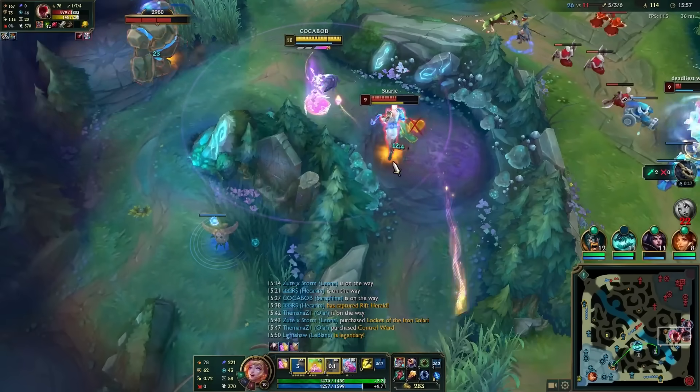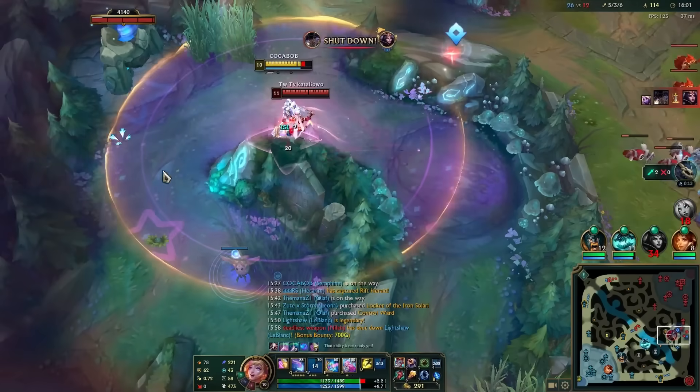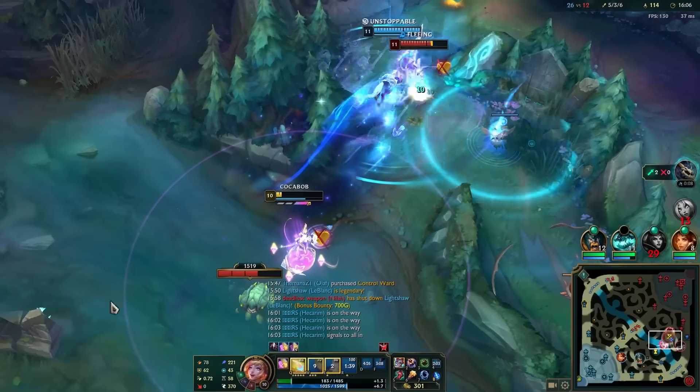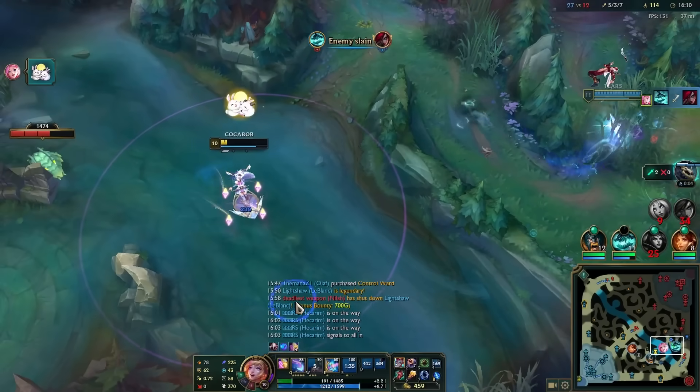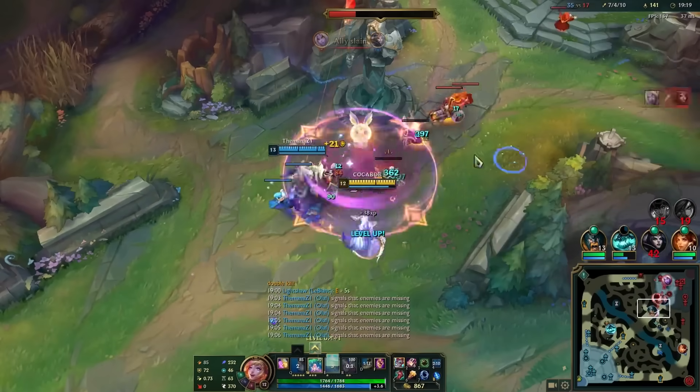But suddenly Katarina runs into me and starts throwing abilities all over the place, so I had to vomit on this crazy opponent and flash away, letting my fed jungler go in and murder her for me. We took the drake for this and I went mid to help out my bestie Olaf with everything I had.